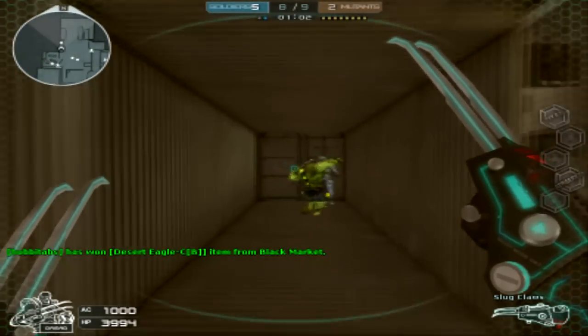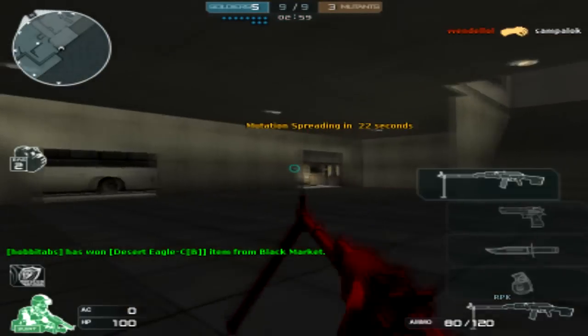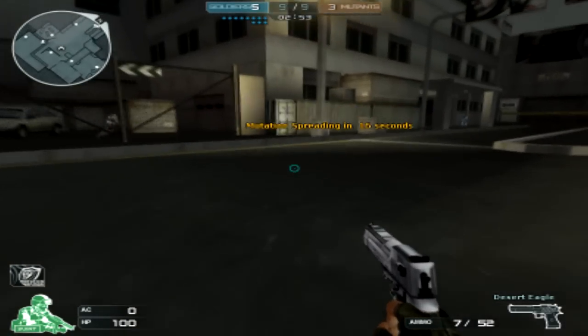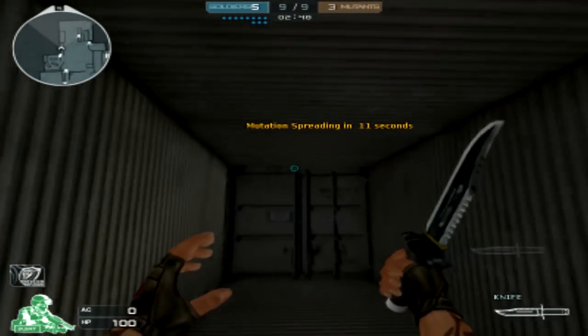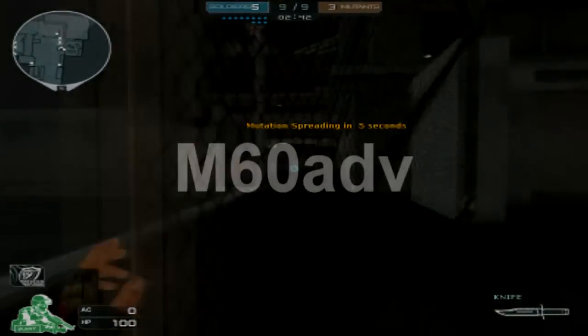Dreads have health like a tank, and the mutation jacket doesn't hurt to add to your Dread because it adds that extra AC — basically extra protection — which just one-ups you over normal mutants. Overall you've got a big red enemy that runs faster, hits harder, and doesn't die easily even when you unload 150 M60 shots into it.